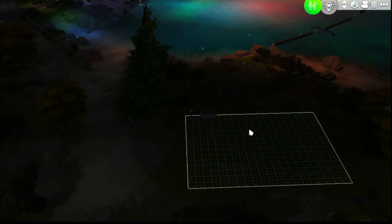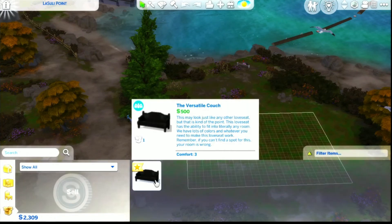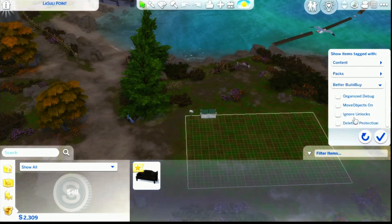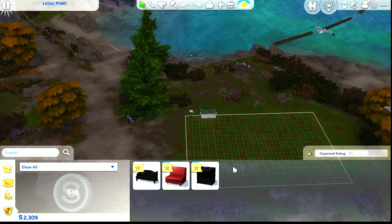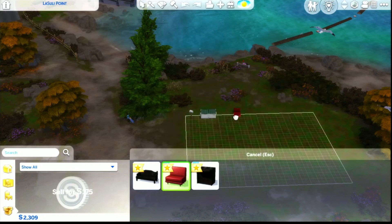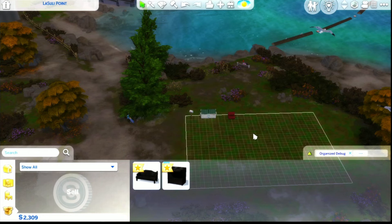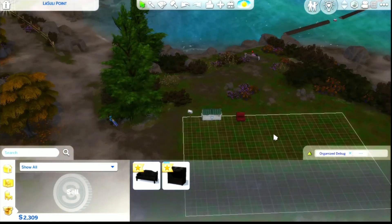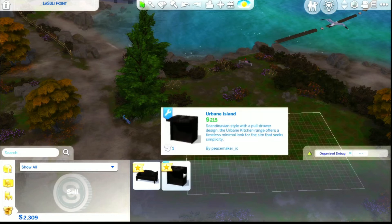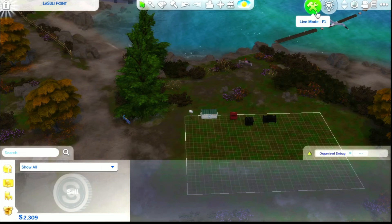Okay, build mode. I swear there was a sectional - was there no sectional? Is it because it's not showing custom content? Yeah okay, so I have this counter and this sectional, which actually looks pretty decent. I'll leave them for now - I can't really make a decision. I want to know if I should buy the smog machine or if I should just have the money to replace the stuff. Yeah, I'll just replace it, that's fine.